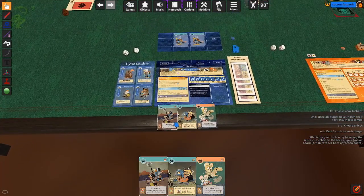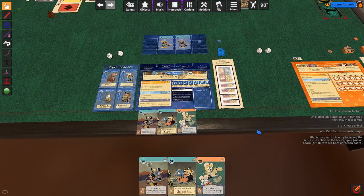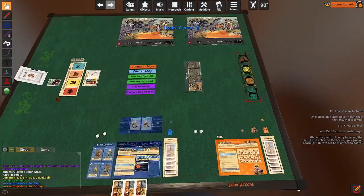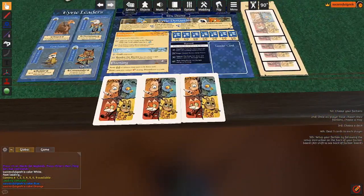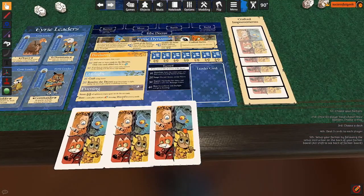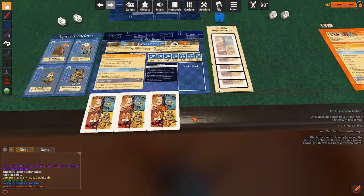The cool thing is, these are my hand — I can see them face up. But they're actually private in my hand. If I go ahead and change over to the Marquis Cat, notice that because I'm now that player, I can't see those cards. When the cards are in your hand, they're completely secret to you. Even if I try to flip them, I can't peek at another player's cards. That's actually a really nice thing about Tabletop Simulator.